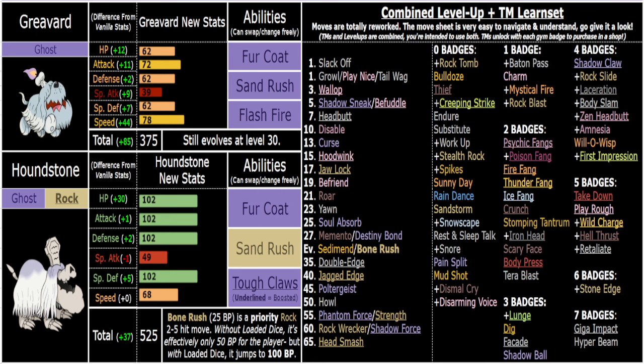Sand Rush is even better now on a Ghost/Rock, and you get the Sp. Def boost in sand. Fur Coat makes this guy incredibly bulky. Ghost/Rock might seem weak defensively with so many type weaknesses, but in-game that's not how it works - AI teams often run mono-type or limited move sets, so you won't face a Water or Ground move on every team. It's very easy to exploit and bait the AI into using certain moves.